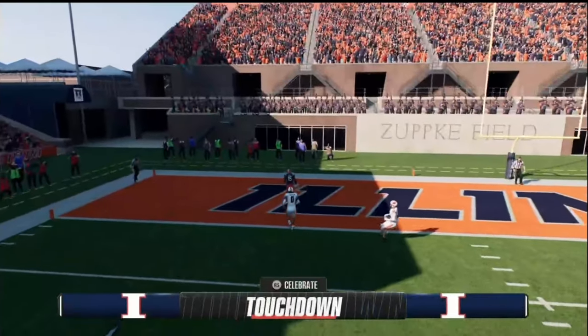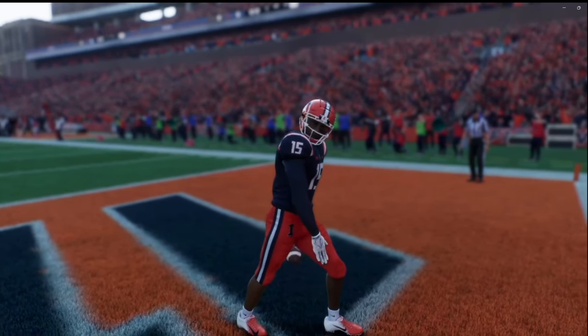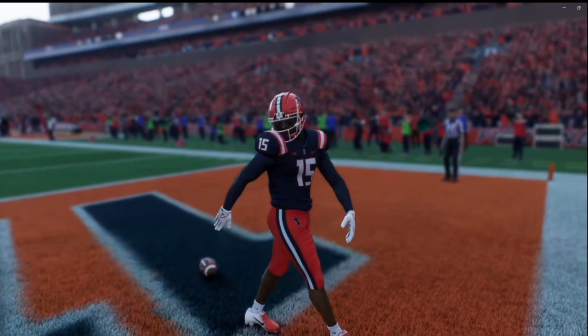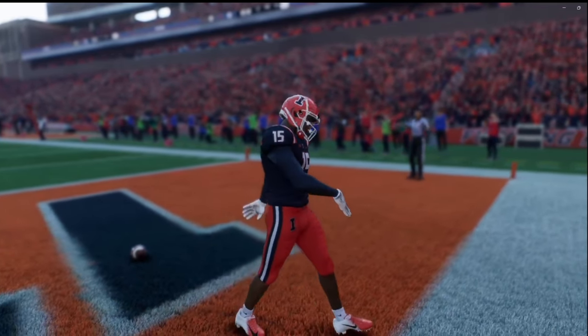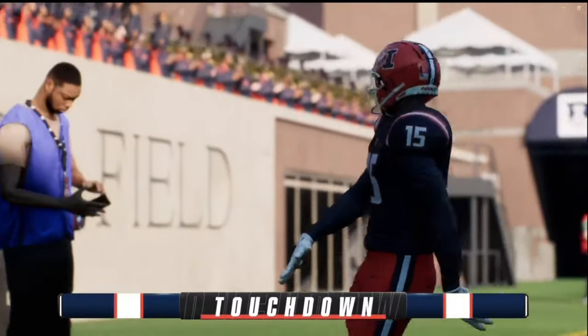Next up we got Head Swag, which you do by holding left bumper and moving the right stick to the left. Your guy is basically just going to be walking along, striding along, vibing out and moving his head all around — that's why they call it Head Swag.